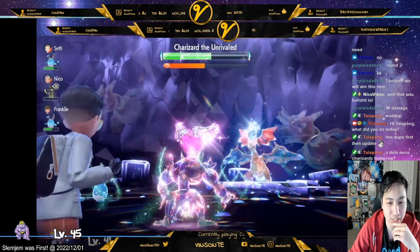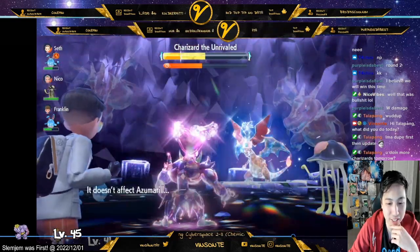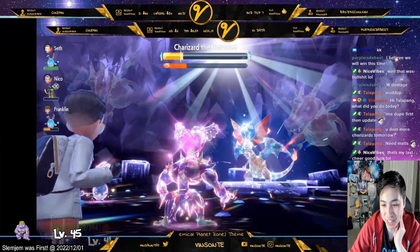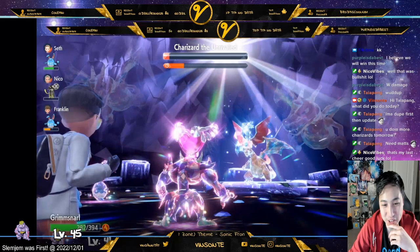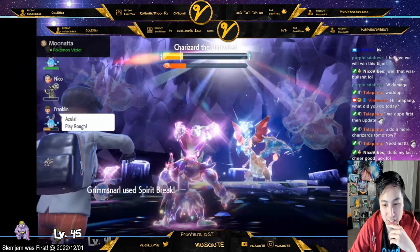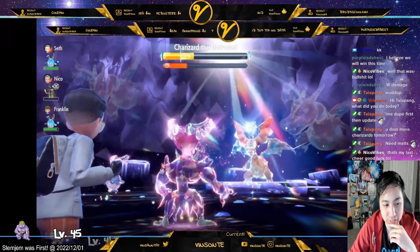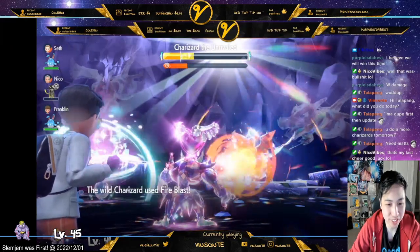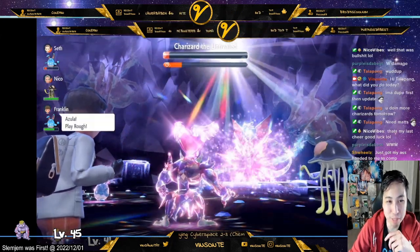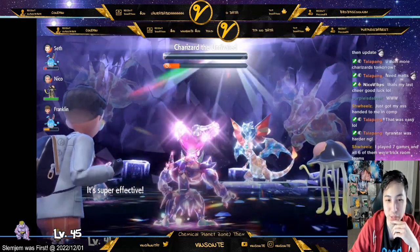I just have Grimmsnarl heal if needed or someone's dying. You Spirit Break and eventually Charizard hits like a noodle. Even Fire Blast barely does any damage after Spirit Breaks stack. Everyone can just go ham on it. Eventually he uses Sunny Day part way through, and even with Sunny Day the damage is still minimal. Burn doesn't even matter - all you need to care about is lowering the special attack. Easy clear.